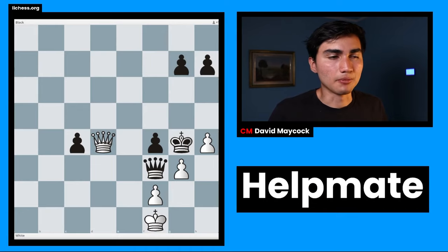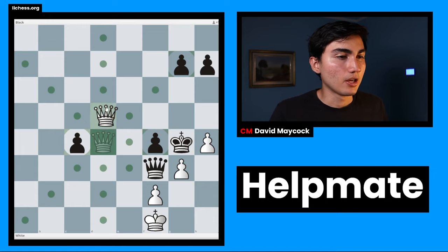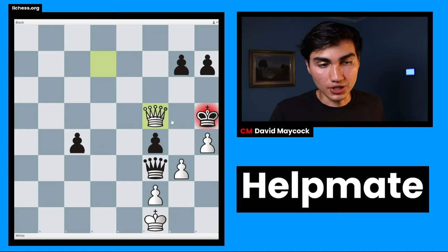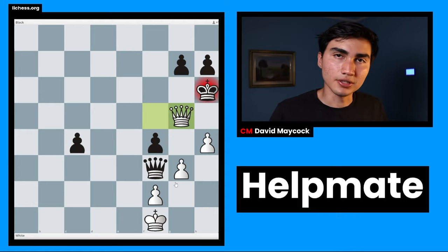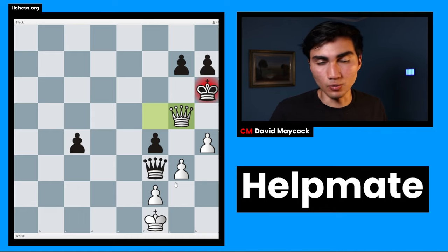The standard checkmate puzzle would be something like this: white to play, checkmate in three moves. Pause the video before I say the answer. White plays queen d7 — that's check. Black has nothing but king h5, then queen f5 check, and now whatever black plays, either g5 or king h6, queen g5 will be checkmate. White made three moves and checkmated on the third.